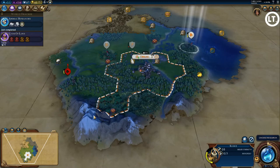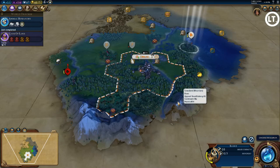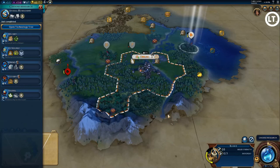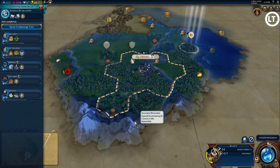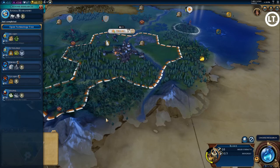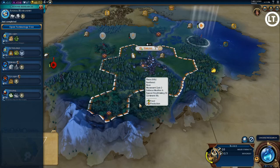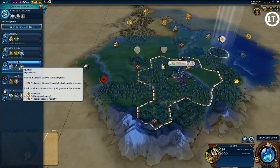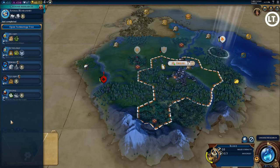This mountain range is great for several reasons: good for defense with a choke point that lets me focus on the west, and also really good for holy sites and campuses. Unfortunately, because I have cocoa there I'll need to build a plantation, which means I'll lose some adjacency bonuses. I'll have to use a different space for both my holy site and campus, but it's still really good — better than not having it.